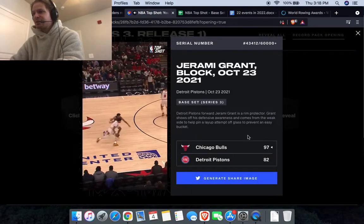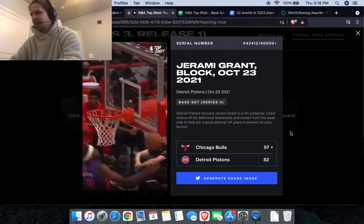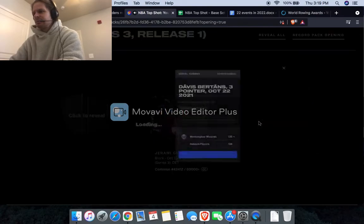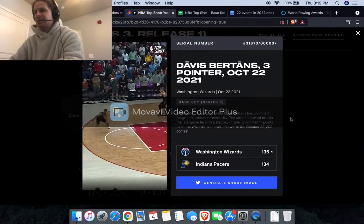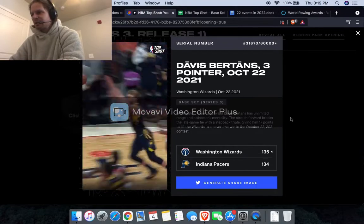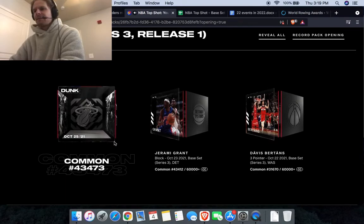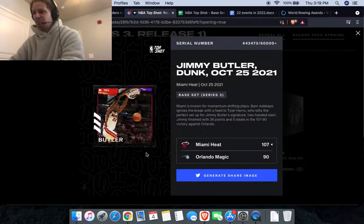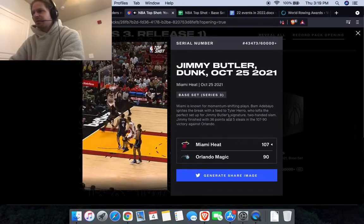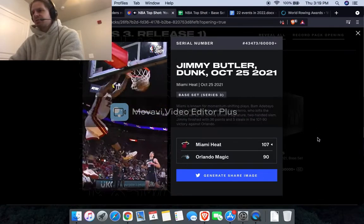Second pack: Detroit Pistons Jeremy Grant block on Lonzo Ball, then a Davis Bertans step-back three, and a Heat dunk — Jimmy Butler. That one's probably the best pull so far; maybe worth four or five bucks for a Jimmy Butler.